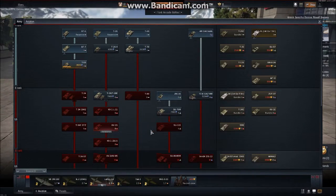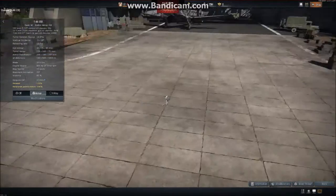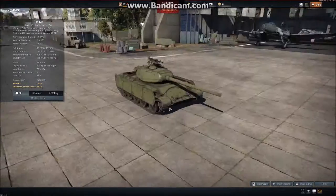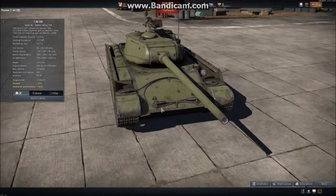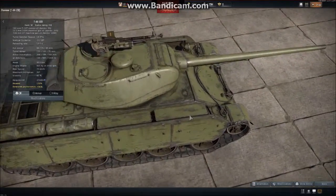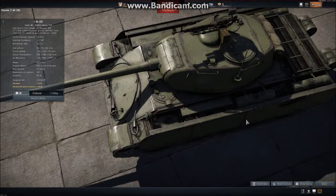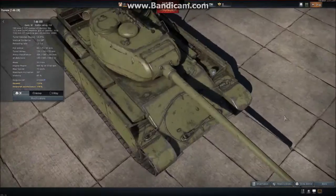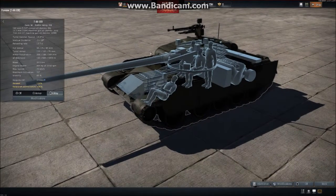Following on, we have the T-44-100 right here in the Russian tech tree. Just take a moment to admire the beauty of this tank. It has the infamous Russian 100mm D-10T, along with two machine guns: a 12.7mm DShK and a 7.62mm DT. In X-ray, it only shows the main gun. You have your driver, aimer, commander, and loader.